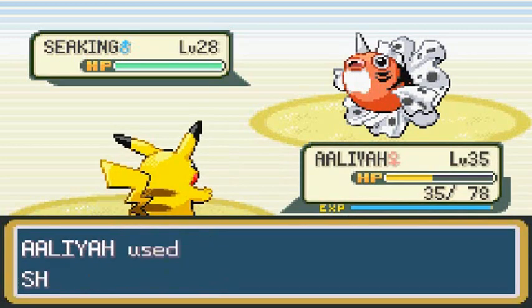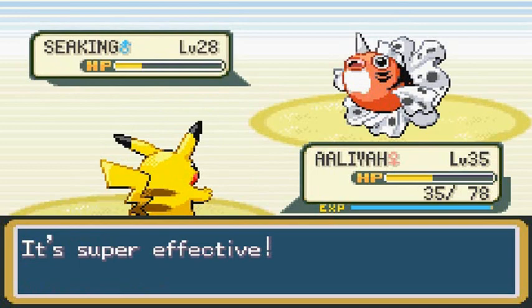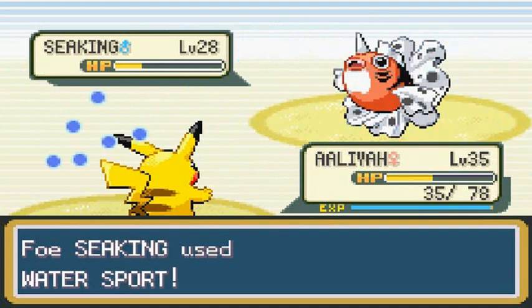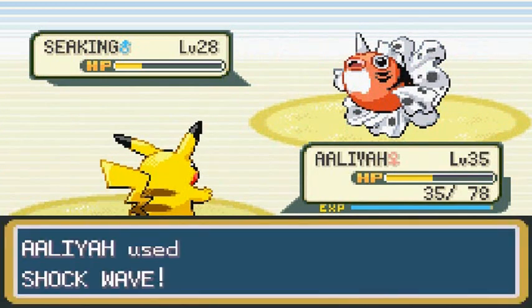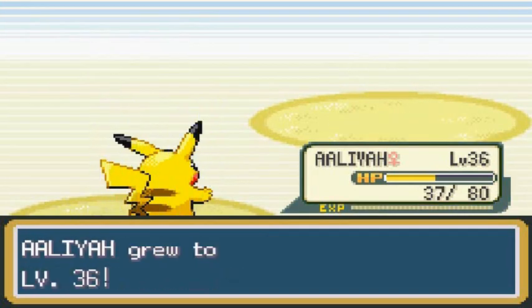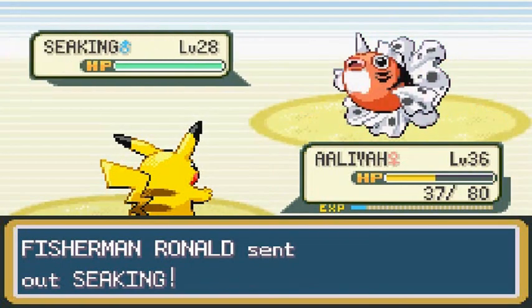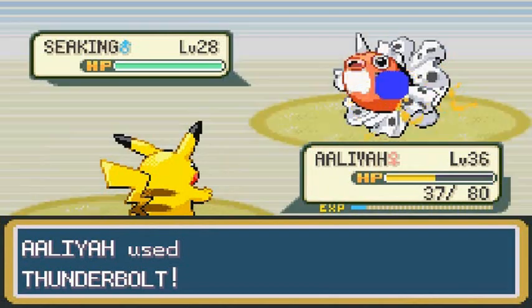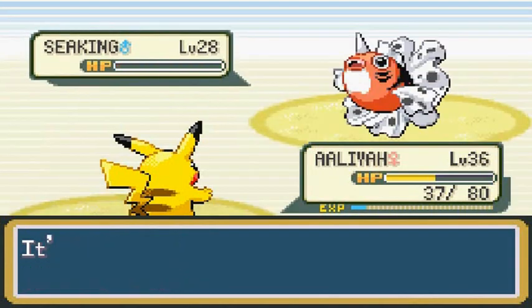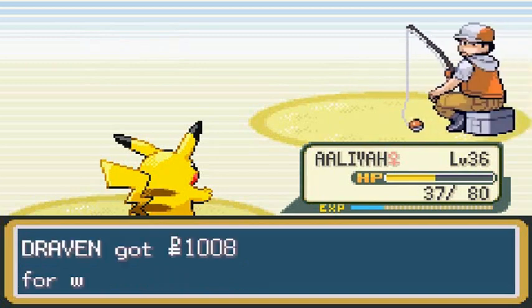Using Confusion, then Shockwave for the win - nearly defeated it. 'You had the chance to defeat me and you didn't take it, so now I'm going to make you pay with Shockwave.' Seaking defeated, Aliyah victorious! He comes out with another Seaking - Thunderbolt does it, there goes Seaking. No more Seekings, everybody's feeling good, and Ronald has been defeated. Let's go ahead and heal up my Pokemon.